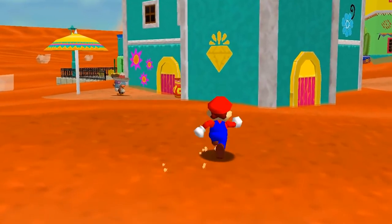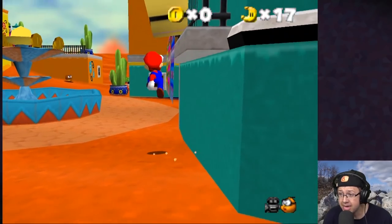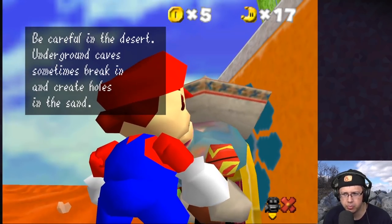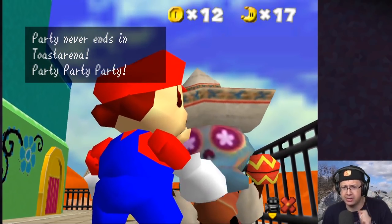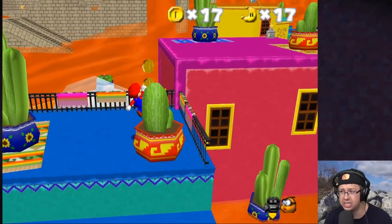Let's do the Sand Kingdom — here we go, into Shifting Sand Land, except it's way better now. Oh my goodness, look at how much detail is in these buildings — this is amazing! 'Be careful, in the desert, underground caves sometimes break in and create holes in the sand.' I want to get broken into and get an underground cave! We got the oasis too. 'Party never ends in Toast Arena — party, party, party!'